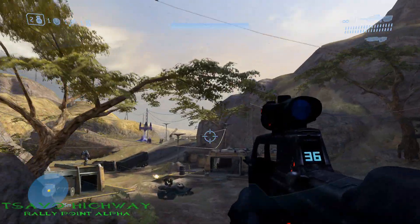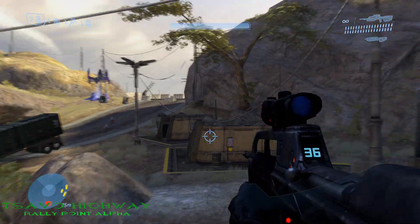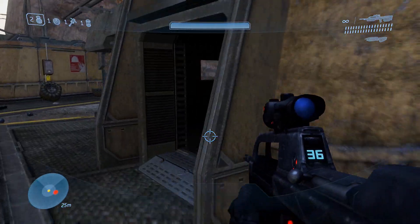The 2nd MOA located on Tsavo Highway is located not too far from the 1st MOA. Just head a little bit further up and you'll see it right there in the building.